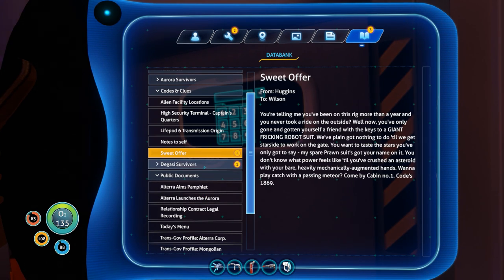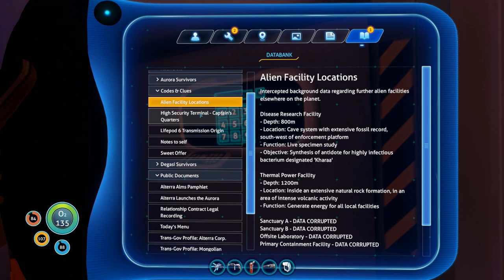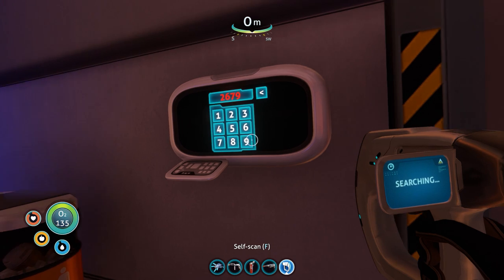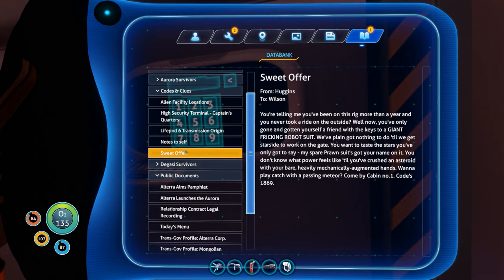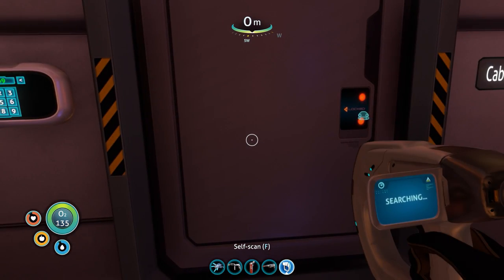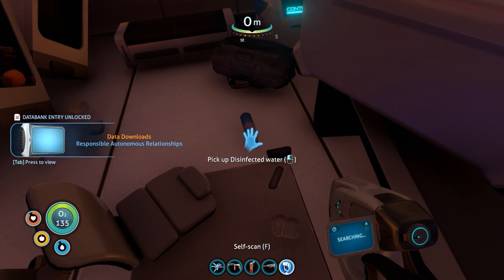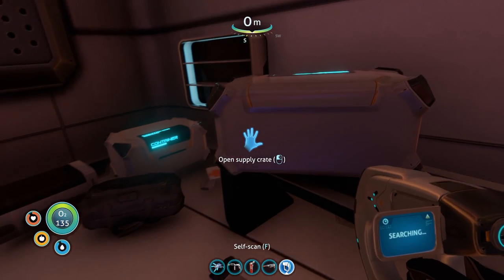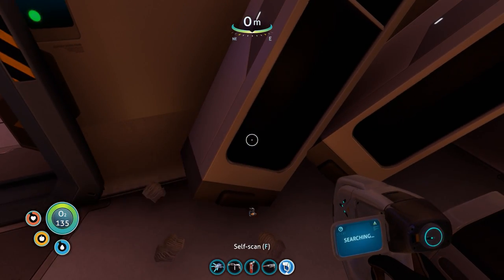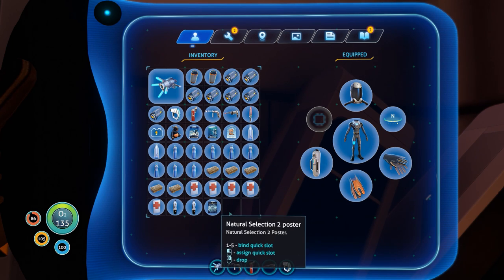Sweet offer - survivors. Codes and clues - 2679. Let's try... no. Sweet offer: 1869. Let's try 1-8-6-9 - yes! What's going to be in here - is it just the story? Integrating new PDA data. Blue cap - I don't think I'm bothered about a blue cap. Another first aid kit. Oh, the toy! I remember the toy. Oh my god, what are we going to do with all of this - I've got two slots left.